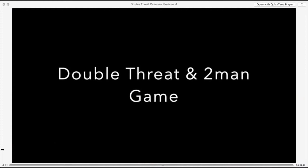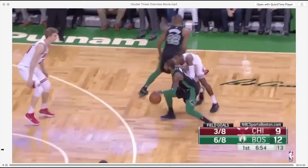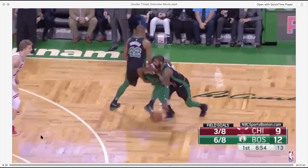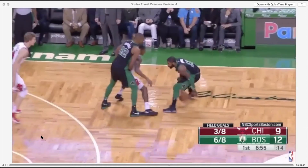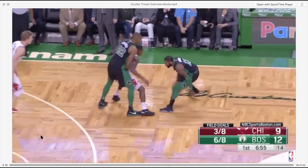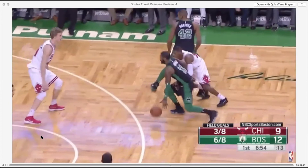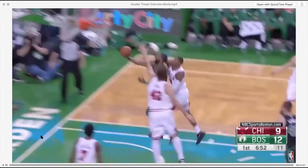Now let's talk about your double threat and two-man game. Watch how Kyrie Irving uses his double threat first to manipulate his own man and then to manipulate the switch. Instead of just blasting off the pick shoulder to shoulder, he operates in a way that gets his man caught on the pick, then actually slows down and stops, cuts his own man off, and squares up to the switch — using a hesitation to get right to the net.